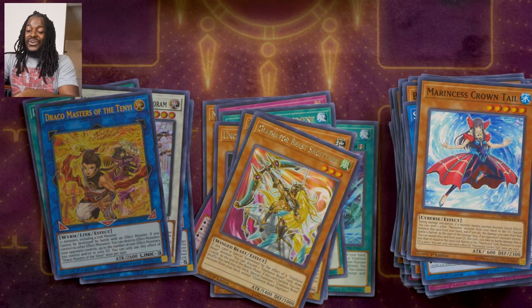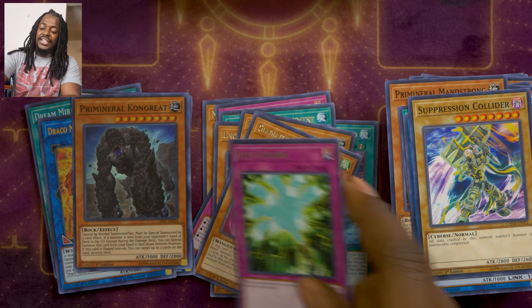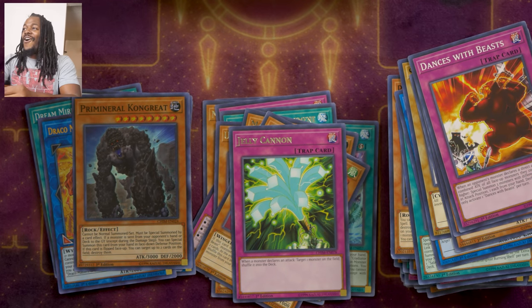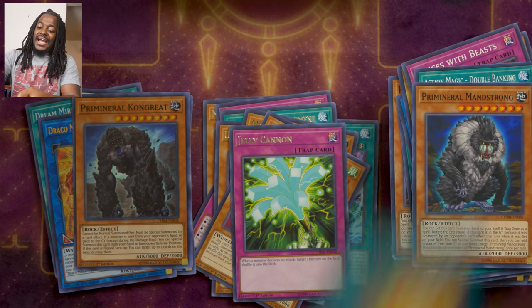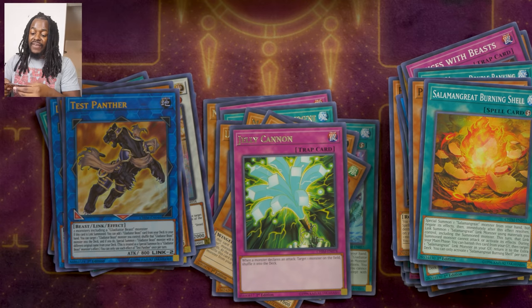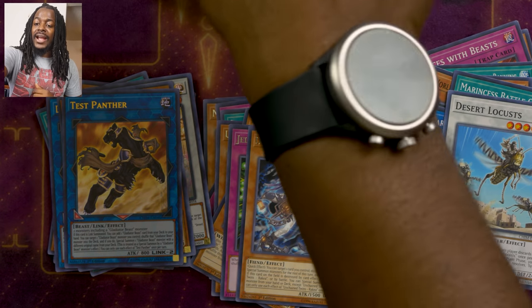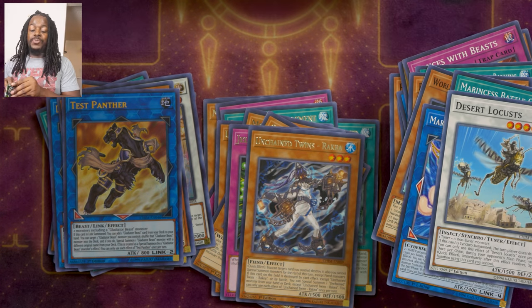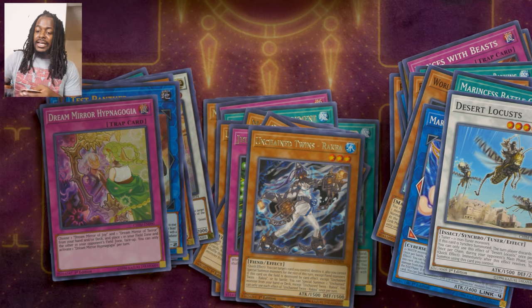Let's go ahead and kind of speed this up. We got a Primordial Chrom Great, a Jelly Cannon as our rare. Since we've already gotten a full Blue Tang, I feel like I should redo the deck profile because I was using two proxies. Our next Ultra Rare is Test Panther — we picked up two at Sneak Peek so a third one is definitely welcome. Unchained Rekha is our rare, and Unchained Rekha is actually one of the better Unchained monsters because it is a quick effect to destroy cards on your side of the field to special summon itself.